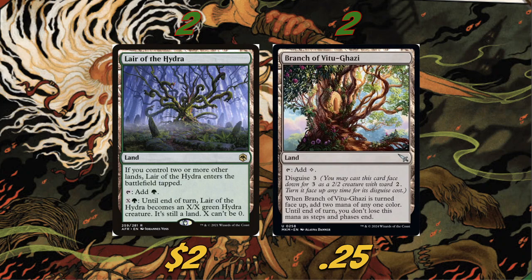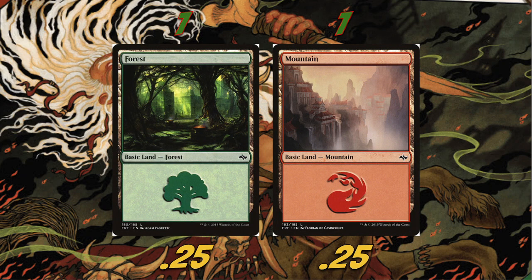Rounding out the lands, we're playing two Sheltered Thicket and two Branch of Vitu-Ghazi. Branch is one of the new cards from Murders at Karlov Manor — you can disguise it for three as a 2/2 with Ward 2, then turn it face up for three to add two mana of any one color that doesn't empty at the end of phases. Honestly, we probably won't turn it face up very often; mainly we're playing it to have another 2/2 with Ward 2 on the battlefield.